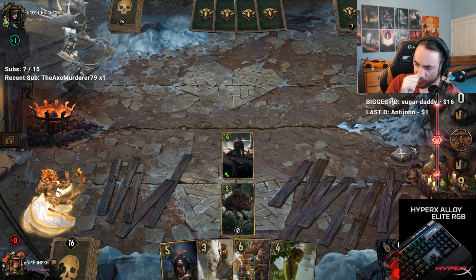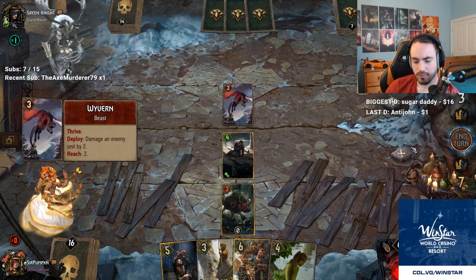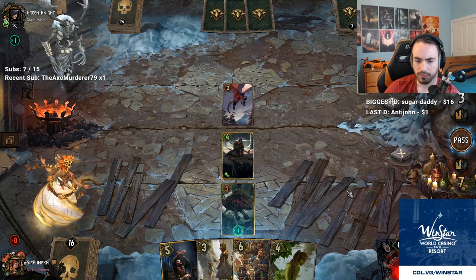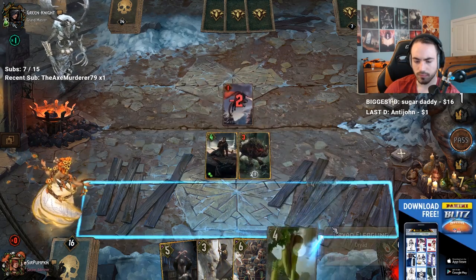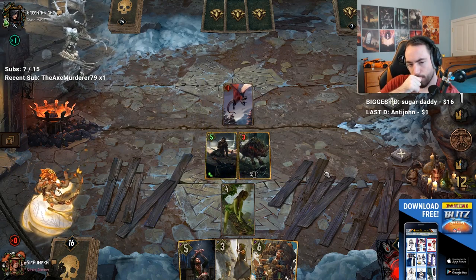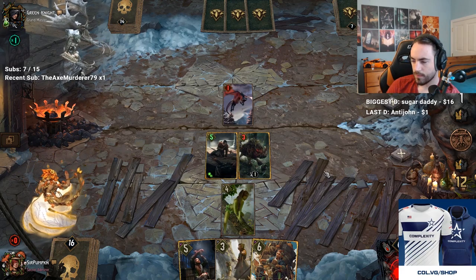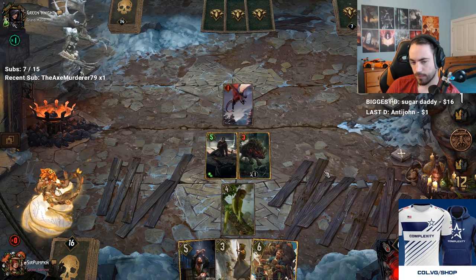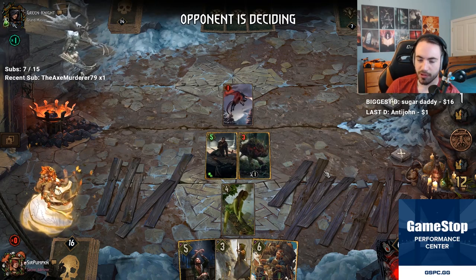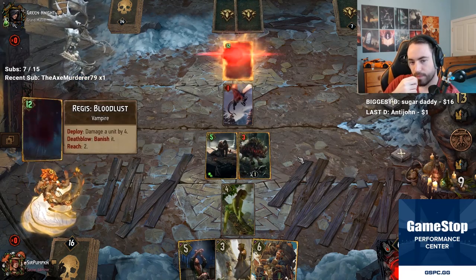If CDPR makes the faction bug a seasonal mode, what deck would you play? I'm not sure. Why lose one point on leader? Weren't you supposed to play Fledgling first? Then we lose two points on Boar.